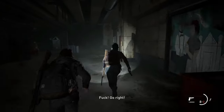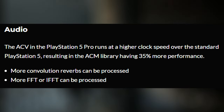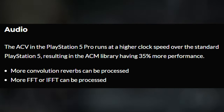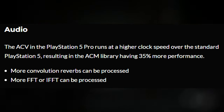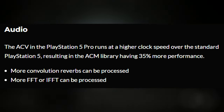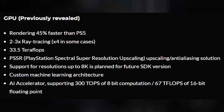On the audio side, the ACV in the PlayStation 5 Pro runs at a higher clock speed than the standard PS5, resulting in the ACM library having 35% more performance. More convolution reverbs can be processed, and more FFT or IFT operations can be processed as well.